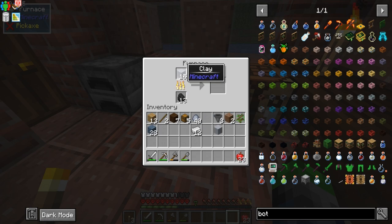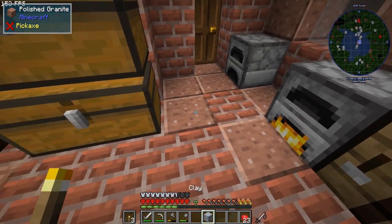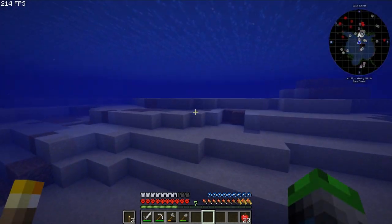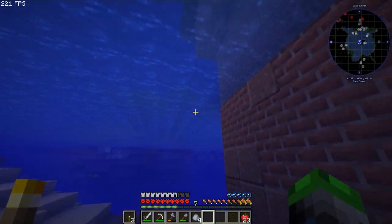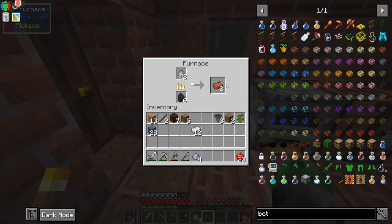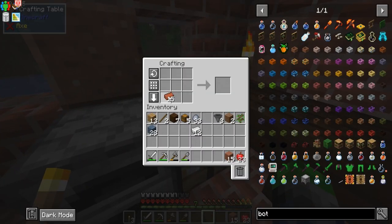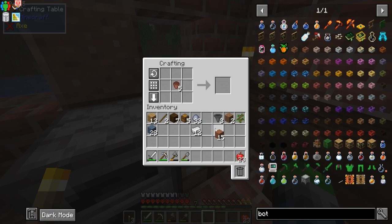We need a total of 15 hardened clay — and 15 times three is 45. We are one clay short. Does there happen to be one single clay block we can harvest? Yes, we have clay right here. We actually only need a couple — three times five is 15. I had myself all worried. We should have the proper amounts of items, so we're going to turn these into flower pots. That's actually more than what we need.